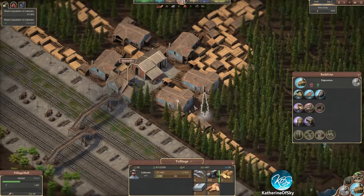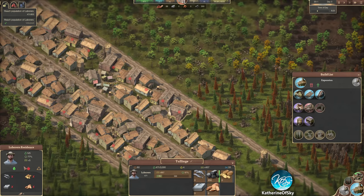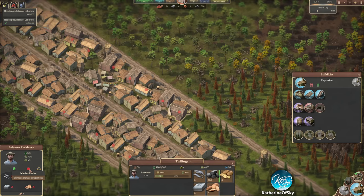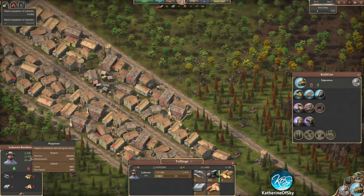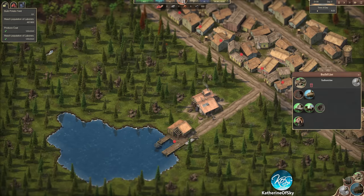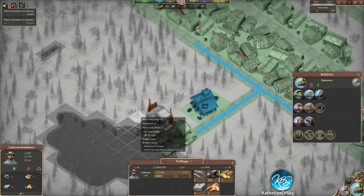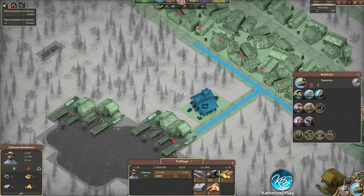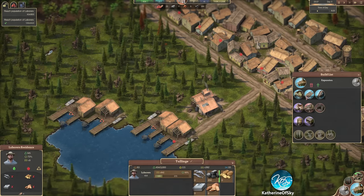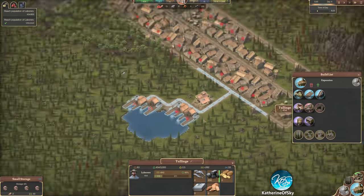Let's see over here what our status is. We have almost no people - we really need more people. If we look at these places you can see what they have access to. These people have no fish, this is not good. They have water which increases happiness. Service of a market increases happiness. Their happiness is 77 at the moment. They don't have bread or clothing - those are a little bit later on. We do actually need more food production, which is fish. So let's make fish production here.